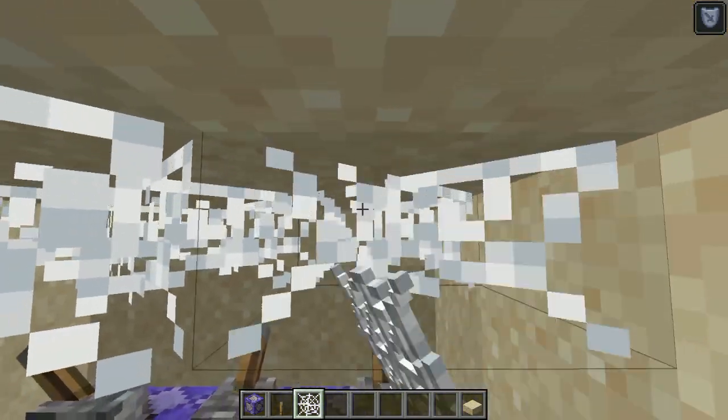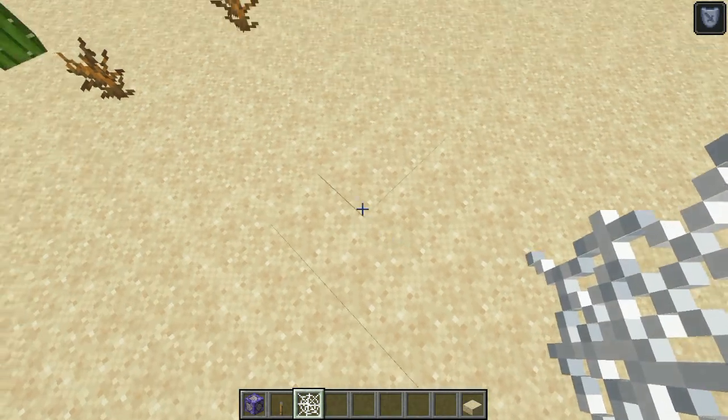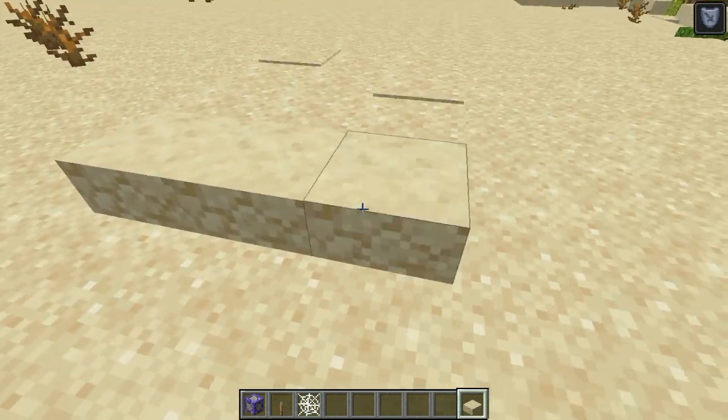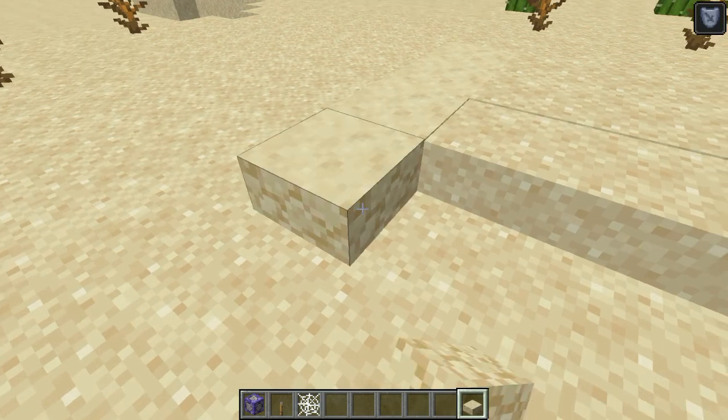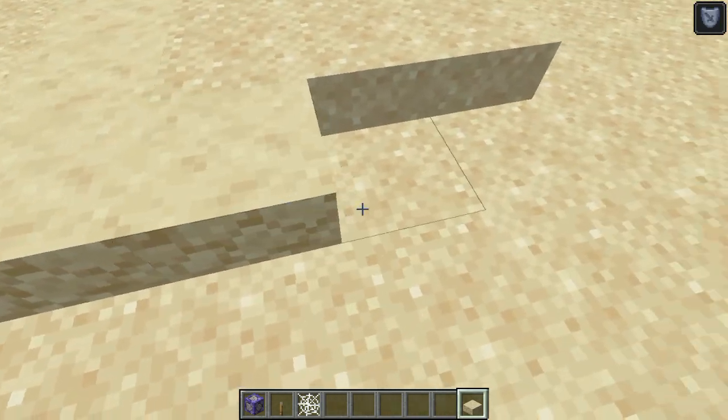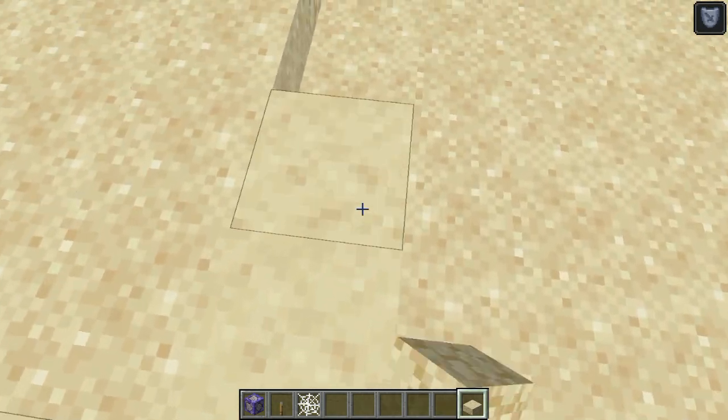So this is what it's going to look like down below. Now we place slabs, or else it just looks weird. There's actually no way to make it look completely normal with the sand, so now we place slabs around it.